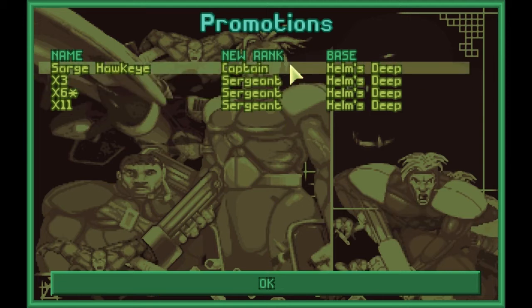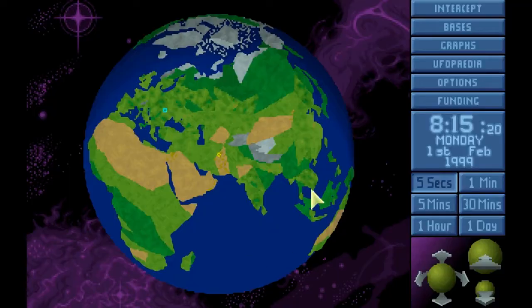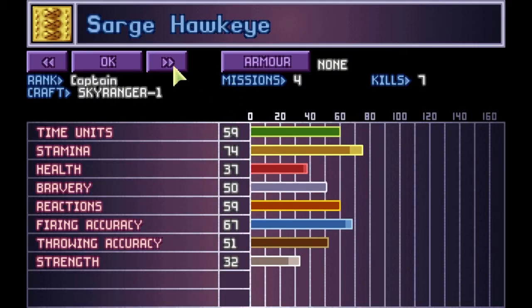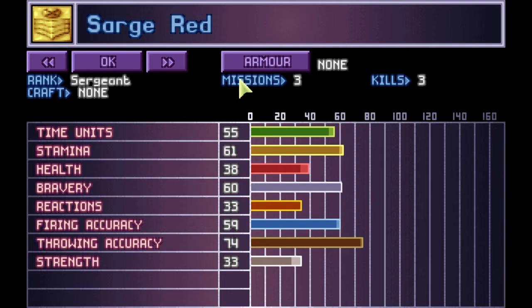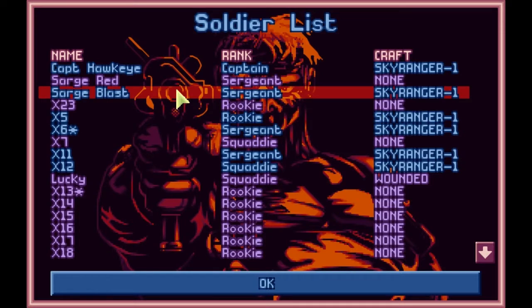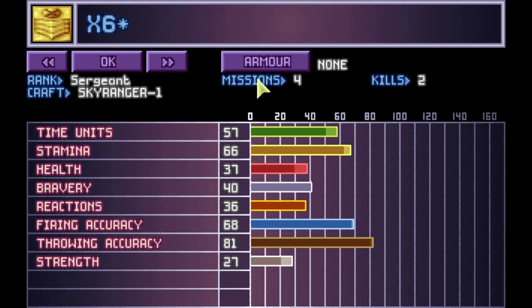Hawkeye's been promoted to Captain and everybody else has become Sergeant. Can't call him Sergeant anymore — Captain Hawkeye. He's still doing well with a number of missions and kills. Sergeant Red is still Sergeant. But we've got a new Sergeant here — he managed to get a bucket load of kills with grenades. So what we're going to do is call him Sergeant Blast. A bit lame but it represents how he actually got that title.